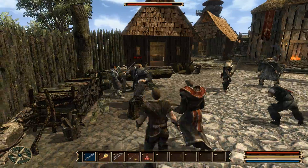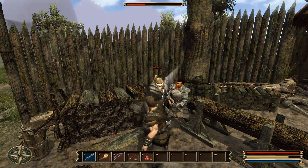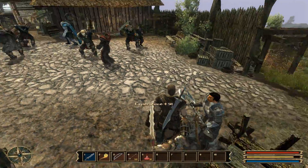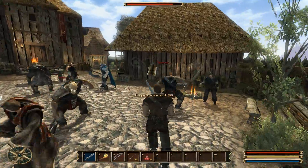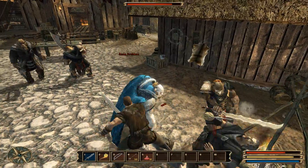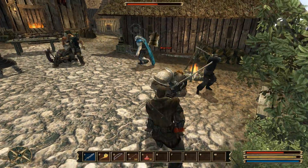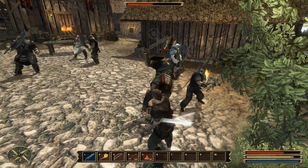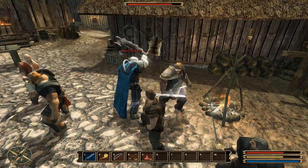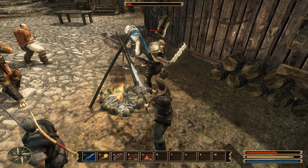Let's take out our sword and do some fighting. Combat isn't really complicated in this game — it's more or less very straightforward. Left click is your more powerful basic attack, and then right click gives you a quicker attack that's better to use if you're low on stamina.